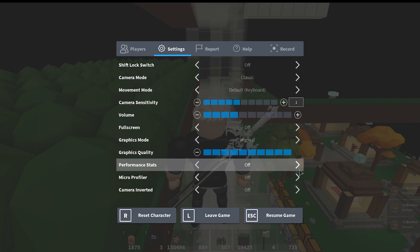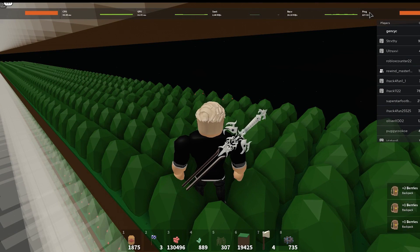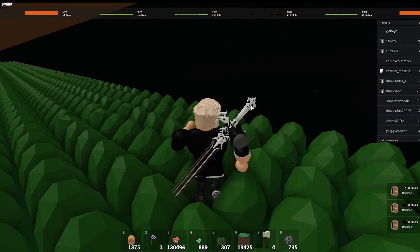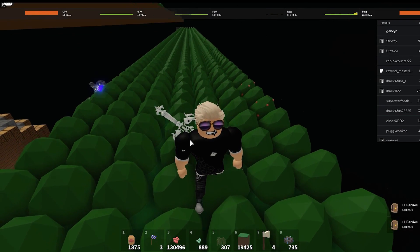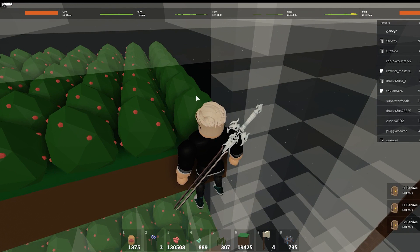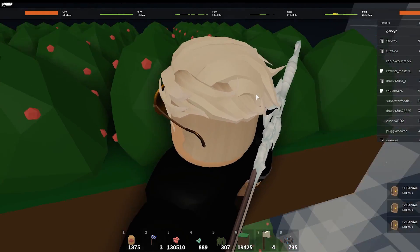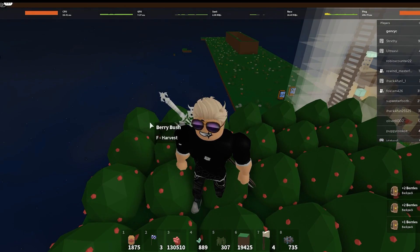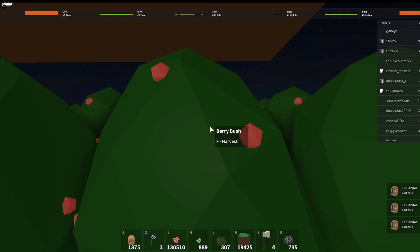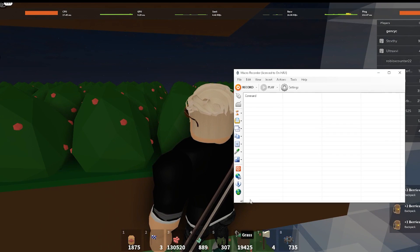If you go to Settings then Performance Stats, you can see my ping is 200. If you have low ping like 60 or 50, you can't get seven. With low ping the berries disappear and come back really fast, making it hard to harvest the end one. With high ping you can harvest more. That's it for Keypresser.